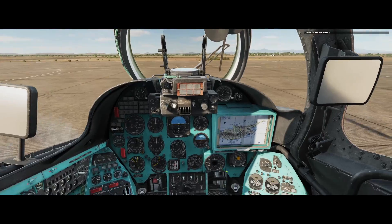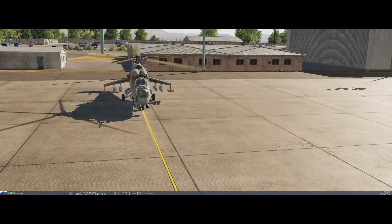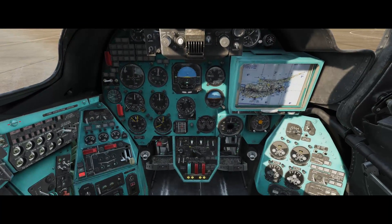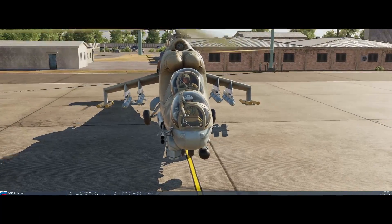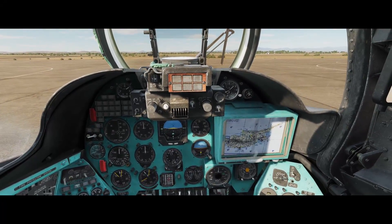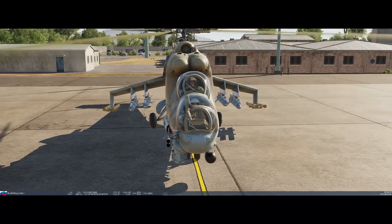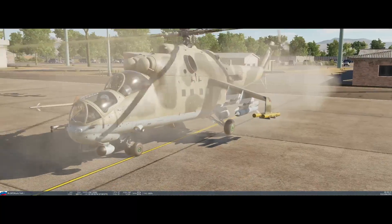The last one on our list is the version with the S24 rockets, and that works a little bit differently. On short, we fire one — one station. We should select them and switch master arm on. Note: you shouldn't do that on the ground.